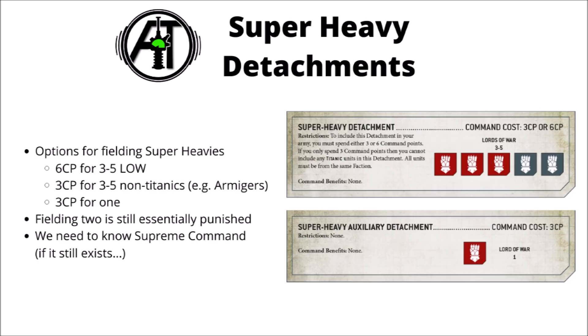The biggest remaining question mark is the state of the Supreme Command detachment — whether that's still a thing in 9th, and whether that could be another way to get 1 Lord of War while also unlocking a bunch of HQ choices. If it is still unchanged and costs 3 command points like quite a lot of detachments seem to, then that could be a far better choice than the super-heavy auxiliary for armies with access to good HQs.